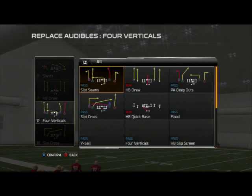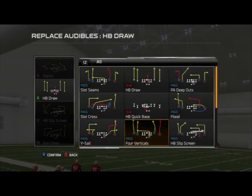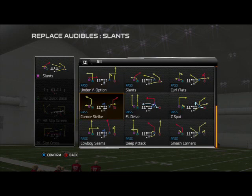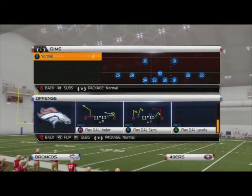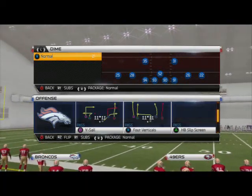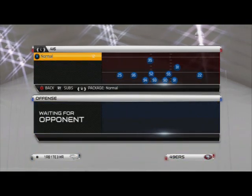The first play we're going to look at is a slot cross. Second play is halfback slip screen. Third play is quick base. And then the fourth play is smash corners — or curl flats, either or, but we'll use smash corners. This is a situation where they're going to be blitzing, so we're going to show you this out of the nickel normal package. I like the flex tight — it's a really balanced formation and it's new, so I'm excited to break this down.